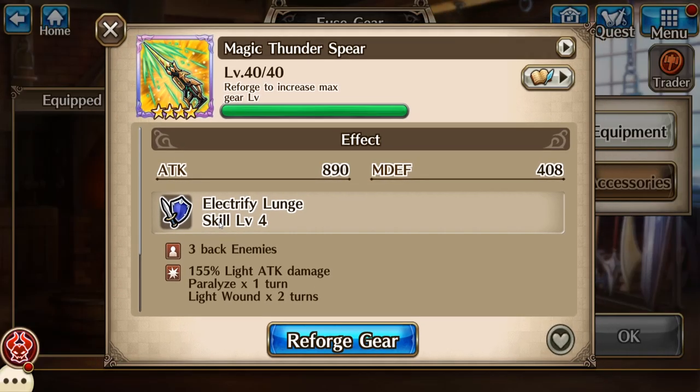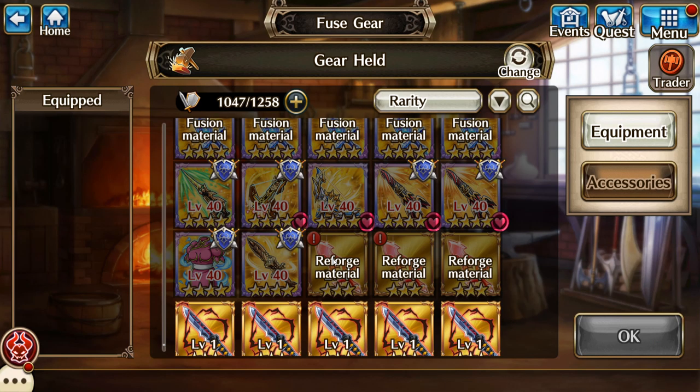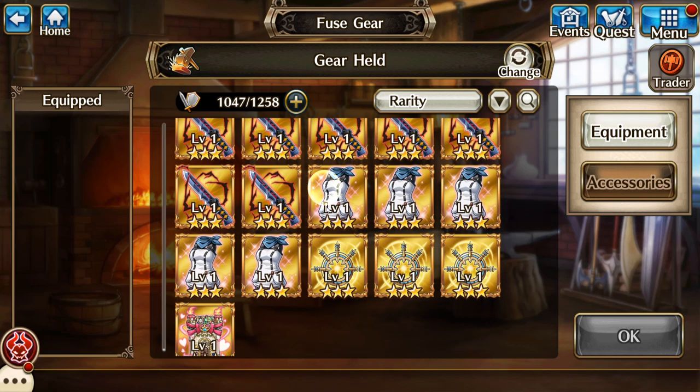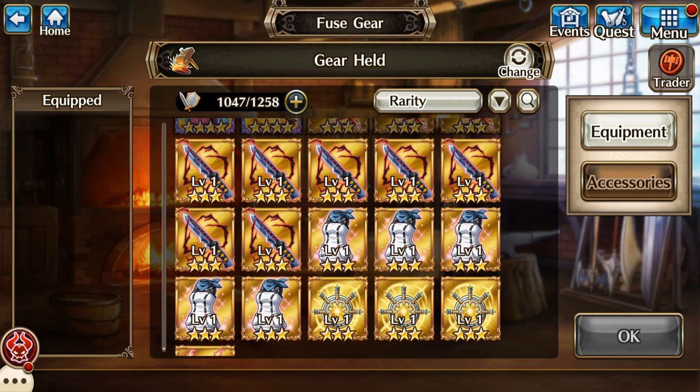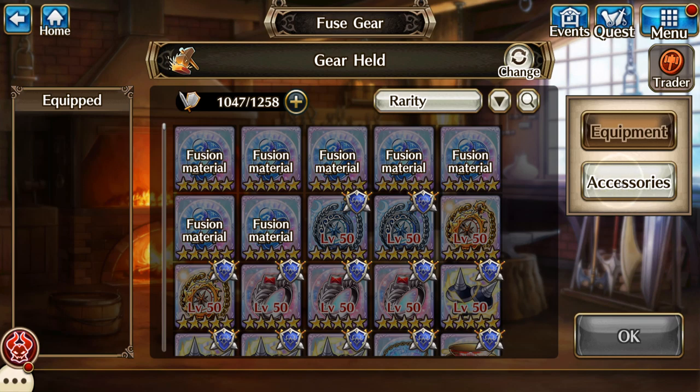I wish I would have got more of these, because that's not a bad item — paralyze the three back enemies. And then the stuff that I'm just now working on: I got that in a pull like a day or two ago, and I'm just starting to work on these. So it's building up. Now we'll go to accessories.